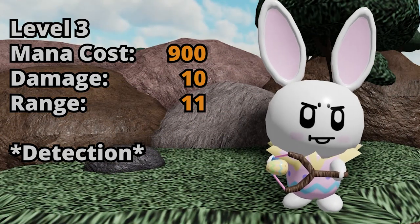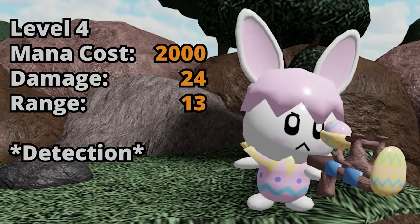You can of course upgrade Bunny to level 3. To upgrade him to level 3, you need 900 mana, which is still pretty cheap. He will do 10 damage and his range increases to 11, and of course he still has that nice Detection. Coming up to level 4, that you can purchase for 2000 mana, which is quite a jump from the level 3 cost. The damage will increase to 24 — that is more than double the damage from level 3, which is super amazing. The range doesn't increase that much, only increasing to 13.